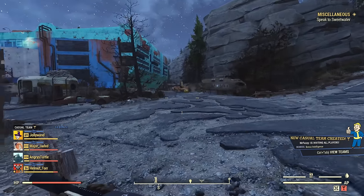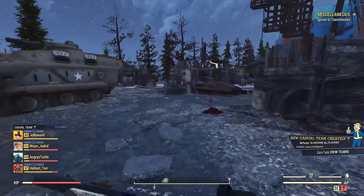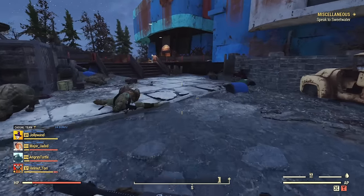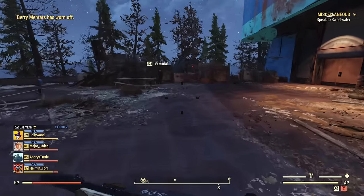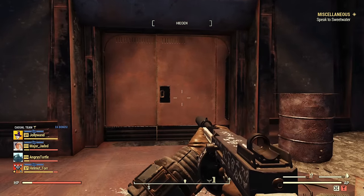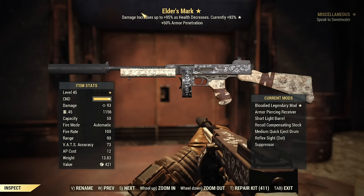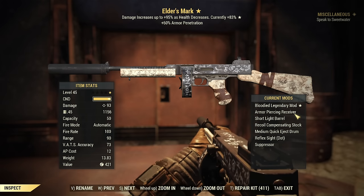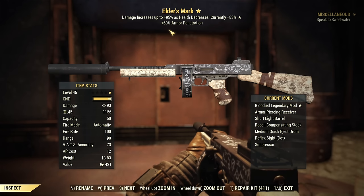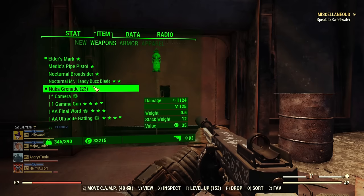Very important information: you can probably notice I'm using a one-star Elder's Mark. The reason for that is — as of today, it can change in the future — but as of today, Elder's Mark and all other weapons basically carry all their effects into the grenade. So the bloodied effect carries over, and 60% armor penetration from armor piercing carries over. So my nuka grenades are bloodied with armor piercing — that's how those nuka grenades are so incredibly effective.